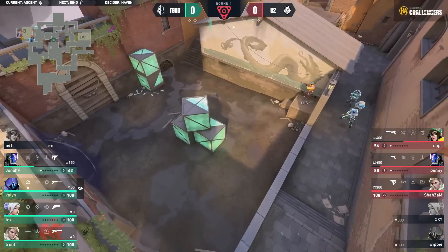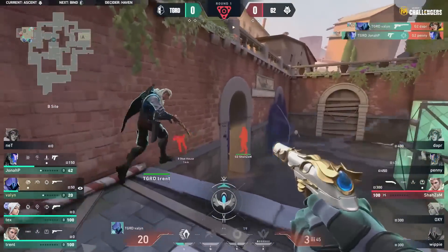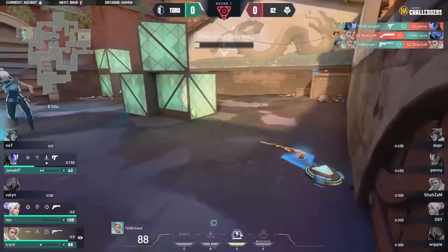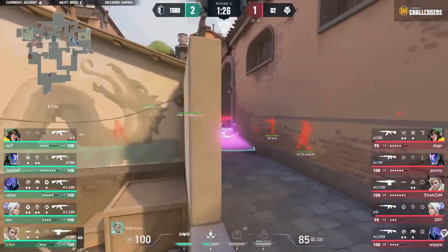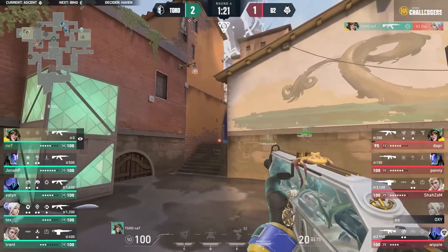Still pretty awkward here — how could these players in the back support Dapper? Dapper down to 56 HP, can't do anything about that, gets surrounded. Shazam with the shorty. That sort of push from the Guard would usually humble G2, but here we go — G2 once again with no fear, going right into the take on Garden B.